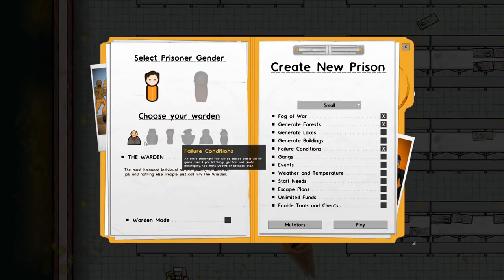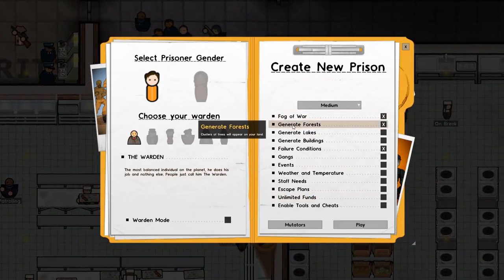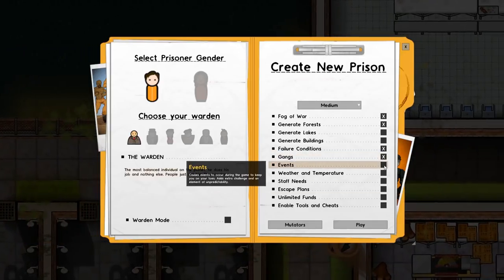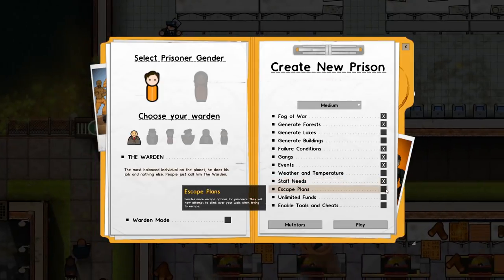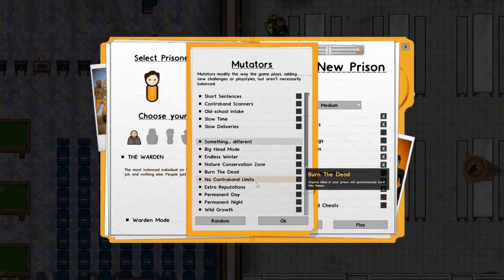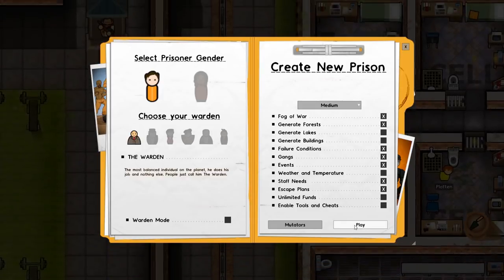What we're going to do is go to create a new prison. We need to select all of our options: male prison, standard warden, medium style map with fog of war, forests, no lakes, no buildings, fairly conditioned, gangs — yeah we'll have gangs. We'll have events, no weather and temperature, staff needs will be implemented, escape plans — yes why not. No unlimited funding or any mutators, all off, because we tried those previously in the series and it was interesting. We'll click play.